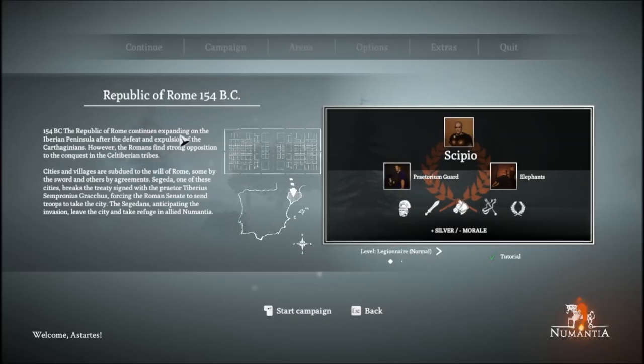Republic of Rome, 154 BC. The Republic of Rome continues expanding on the Iberian Peninsula after the defeat and expulsion of the Carthaginians. However, the Romans find strong opposition to the conquest in the Celtiberian tribes. Cities and villages are subdued to the will of Rome — some by the sword, others by agreements. Segura, one of these cities, breaks the treaty signed with the Praetor Tiberius Sempronius Gracchus, forcing the Roman Senate to send troops. No tutorial — we'll play on normal difficulty. Let's jump in and see what happens.